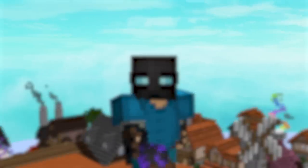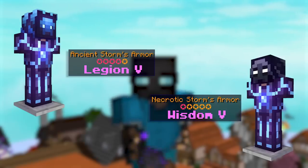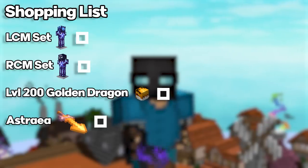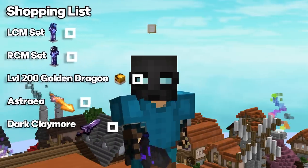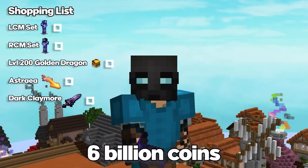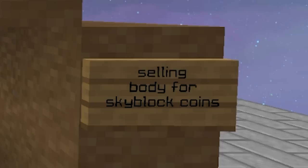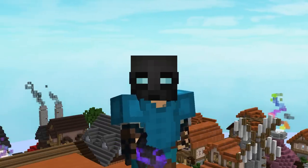But it won't come cheap. I will need two sets of Storm: a set of Ancient Storm with full Legion 5 for LCM and a set of Necrotic Storm with full Wisdom 5 for RCM. I'll also need a level 200 Golden Dragon with 1 billion coins in the bank and an Astraea. And finally, the centerpiece of it all: the 10-star Chimera 5 Dark Claymore. All of this will have a price tag of over 6 billion coins — which is unfortunate, because when I made the plan to acquire all this, I had zero coins in my purse. Luckily, I already had the Golden Dragon, the One Bill Bank from my Archer setup, and the Astraea, but everything else still wouldn't come cheap.